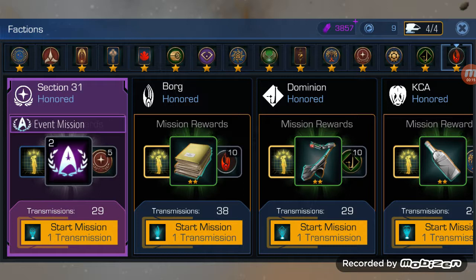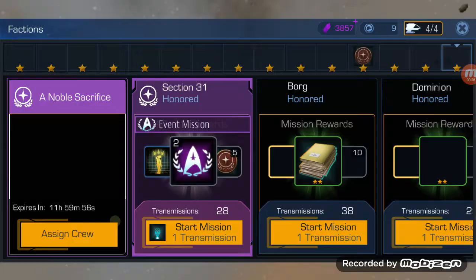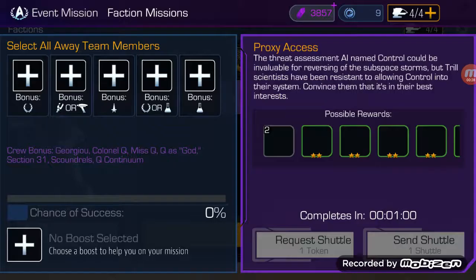Round one here, as you'll see, I'm going to open up 10 shuttles, and in round two I'm going to open up all shuttles. First thing we do, Section 31 — we're going to open up 10 shuttles, but not send any until we start going.